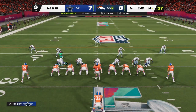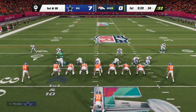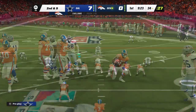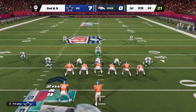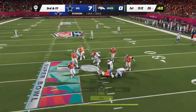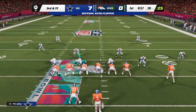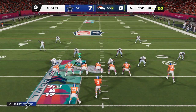First and ten for Wilson and the Broncos at the 34. They start the drive on the ground with Williams, taken down right around the 34 after a pickup of only a yard. Second and nine — Wilson drops back and the Cowboys pressure gets there for the sack. Micah Parsons showing off that elite athleticism — it's third and long now for Wilson and the Broncos.